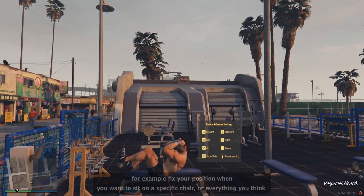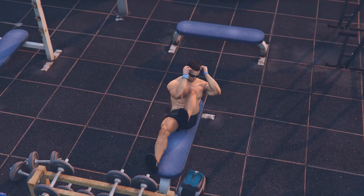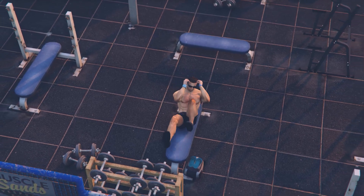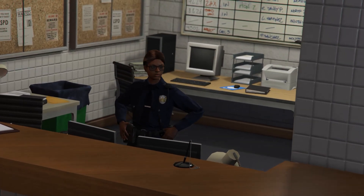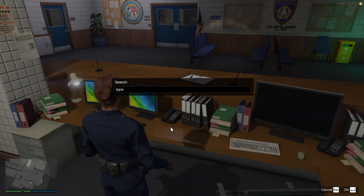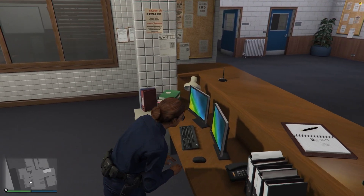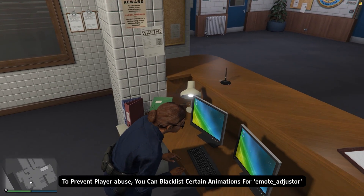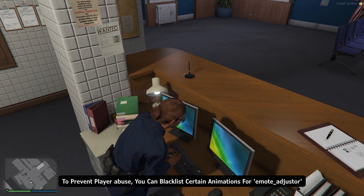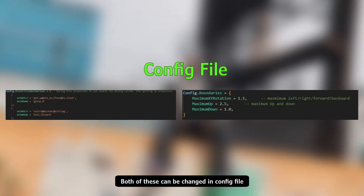For example, fix your position when you want to sit on a specific chair, or do everything you think of. To prevent player abuse, you can blacklist certain animations for emote gesture. Also, player movement with emote gesture during animations is limited. Both of these can be changed in the config file.